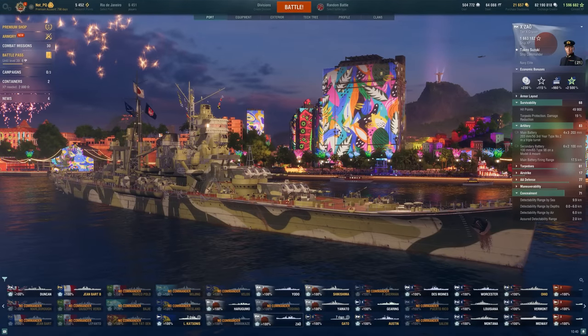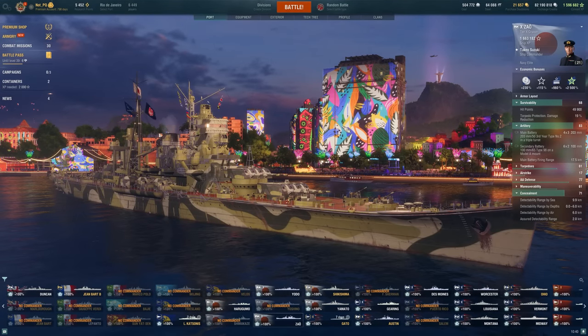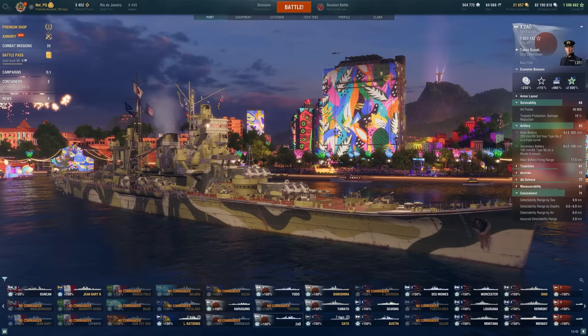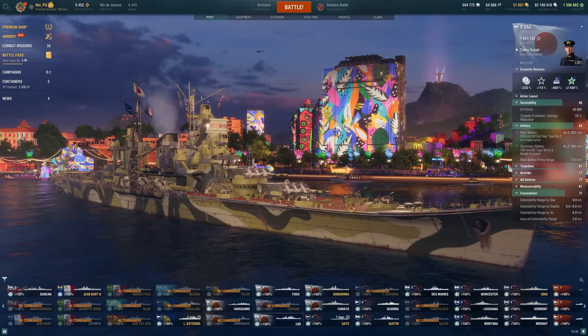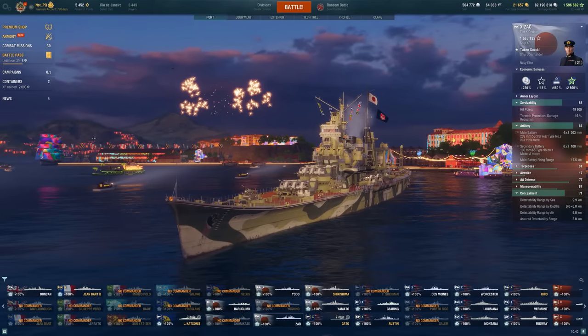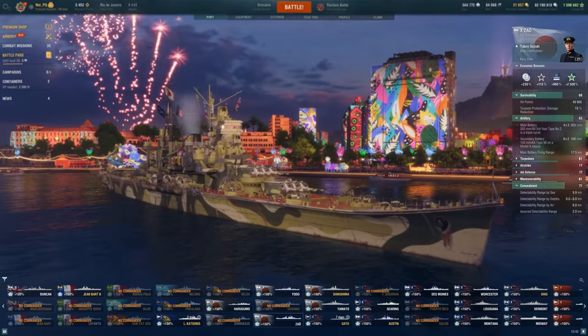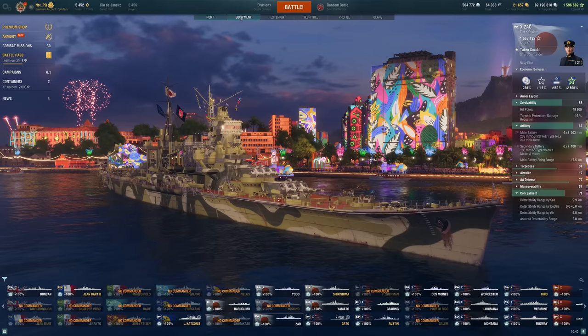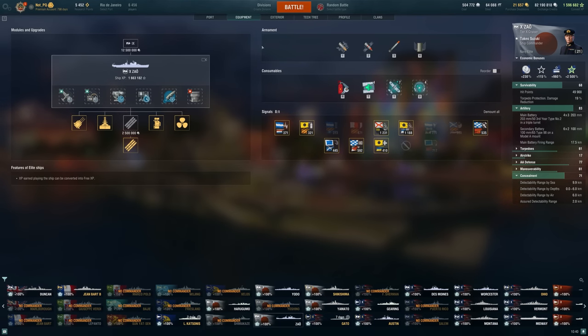The Yodo didn't go particularly well yesterday, and I was curious if I was just being too hard on that ship because I hadn't played the Zao in quite some time. So today we're going to take a look at the other Japanese tier 10 cruiser and see if it's really that much better than the Yodo, or maybe I'm just comparing the Yodo to how strong the Zao used to be back in the day.